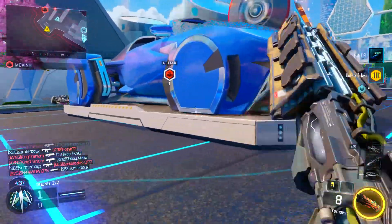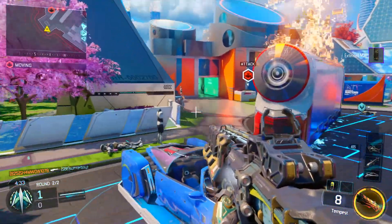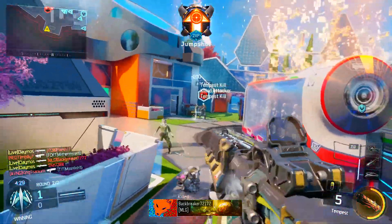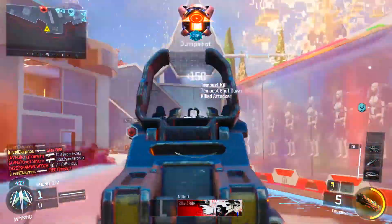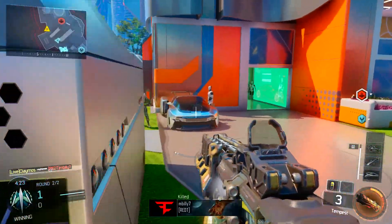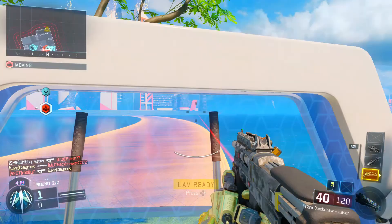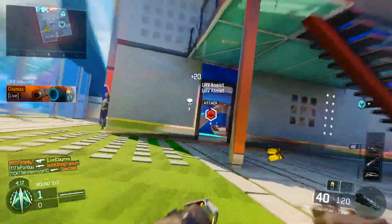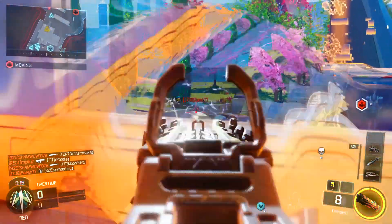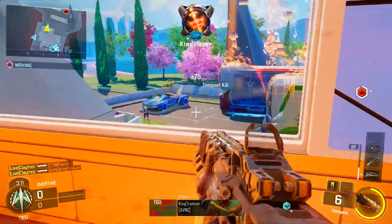I've seen a lot of people commenting on YouTube videos and forums about how glitch is so hard to use — it's really not. Just play with it. Play domination, demolition, somewhere where you can get enemies in a spawn trap and get behind them. Then go in front of them and glitch. If you're in their spawn behind them, jump out the window toward them and glitch — you'll be back in their spawn. It's a bit confusing but it works.